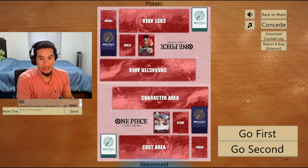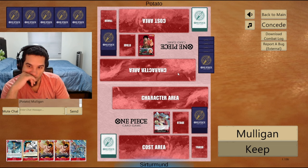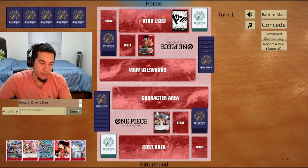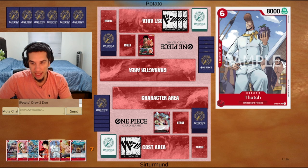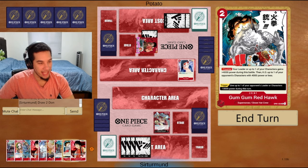In this matchup we're going against Luffy, so it's going to be very aggressive. It's very aggressive - I don't have my curve. I think I got a mulligan. I really like having the Marco, but I think I have to look for my curve. We didn't get the Atmos anyway, so this is going to be kind of annoying regardless. I'll take this one.